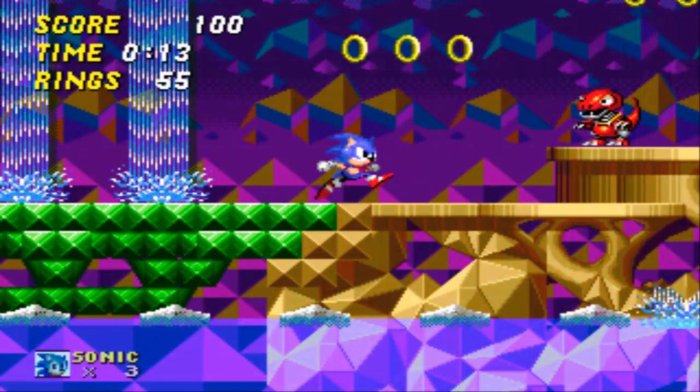After completing Oil Ocean, I went to the Hidden Palace Zone. It was pretty much like the version in the well-known beta, nothing unusual until I got to the end of the second act. Tails was tied to the Master Emerald, and Robotnik was hovering above him doing a laughing animation. Sonic turned into Super Sonic and ran past the Master Emerald, grabbing Tails right before Robotnik fired a gigantic beam, shattering the Emerald. I got a message saying 'Sonic saved Tails,' and the screen faded.